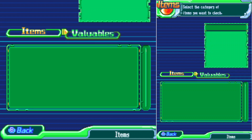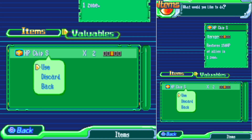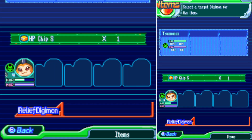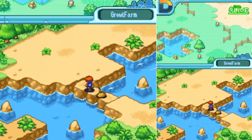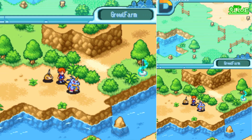We might have to heal in battle. Health chip - there we go, perfect. Thank you much, Lee. We have nothing of value yet. A lot of totem balls, that's curious. Hey, there he is.